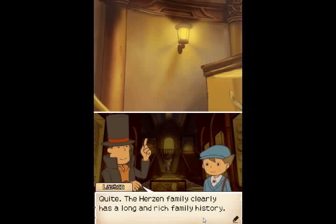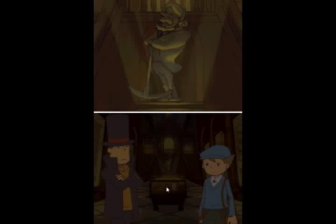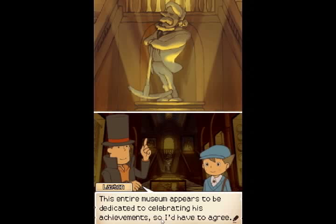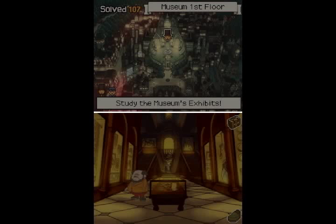Professor, take a look at this case of knickknacks. These appear to be common household items owned by the Herzen family. Some of them look positively ancient. The Herzen family clearly has a long and rich family history. And I guess that must be Duke Herzen — this entire museum appears to be dedicated to celebrating his achievements. But wait — I thought Mr. Beluga owns this place. Isn't it funny that he built this whole place to honor his father? Maybe he's not so bad after all. And that's all for this area, for now.